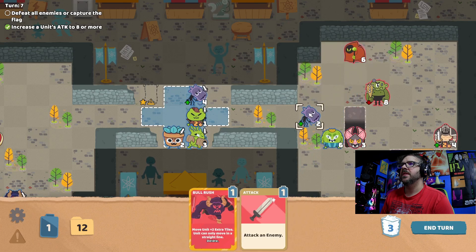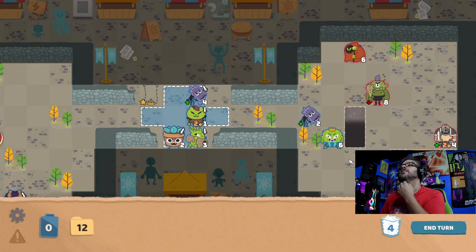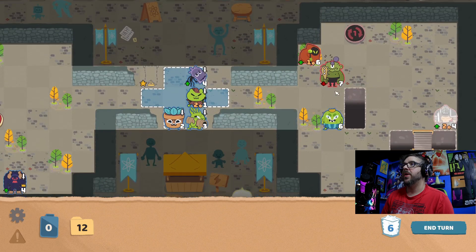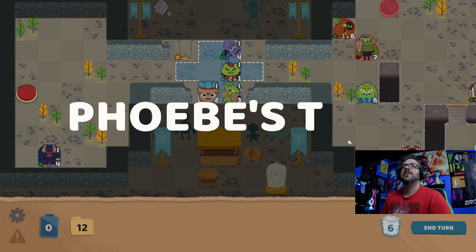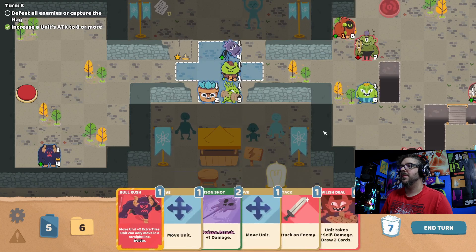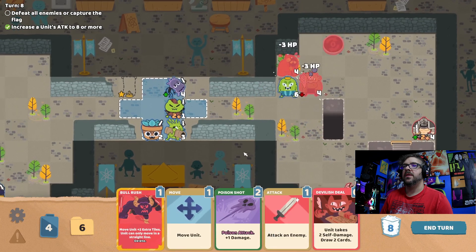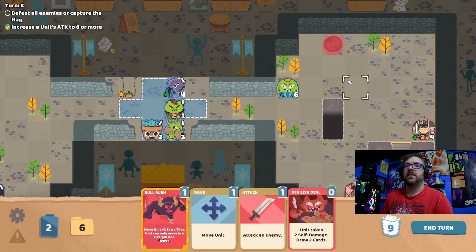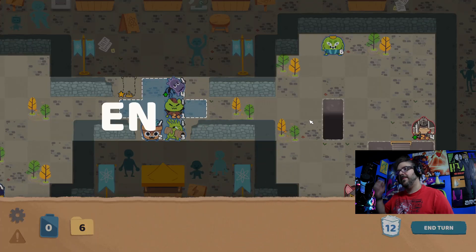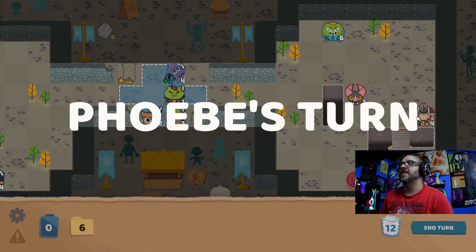He has an attack of three and I can do a poison as well. If I do this, let's get rid of him — I'm basically going to be sacrificing this guy. Skip poison attack off and then another. Actually I could bull rush him away, but I'm pretty sure he'll be able to get to there anyways. He's going to be done for and that's okay. We got him to move too — that's nice.